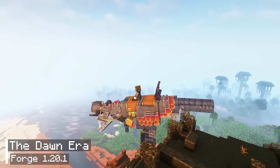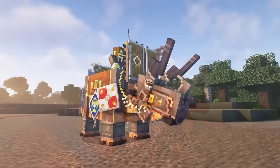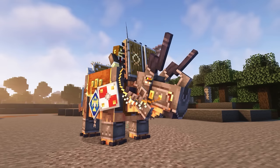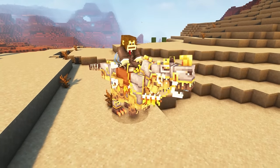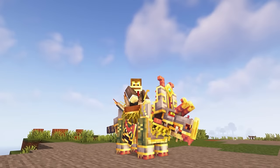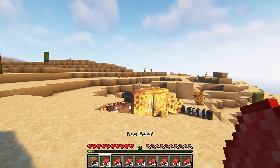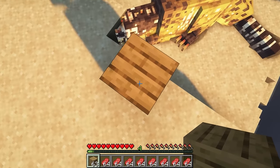The next Minecraft mod is called The Dawn Era. It introduces the age of dinosaurs into the game, featuring various types of prehistoric creatures. The most remarkable aspect is the ability to ride some dinosaurs such as Diabloseratops, Ceratosaurus, Triceratops, and Rex. To give a brief introduction, I will explain how to tame them. Ceratosaurus tend to sleep during the day, so try to approach them slowly and quietly, then place a block up high so they can't reach you and spread some meat on the ground.